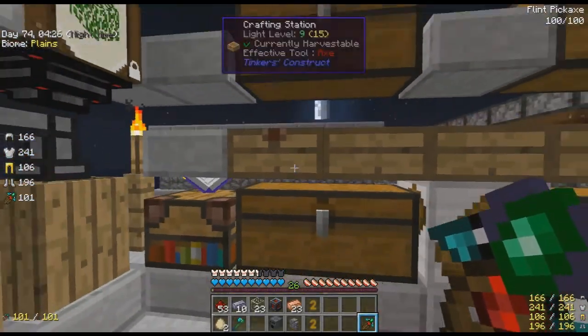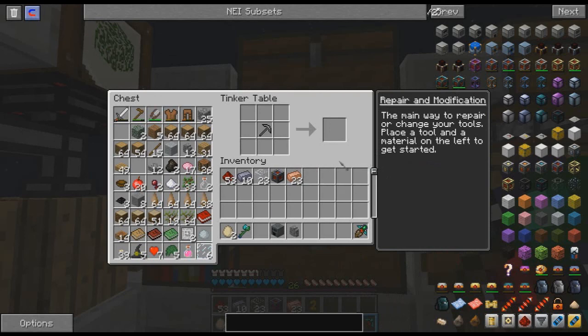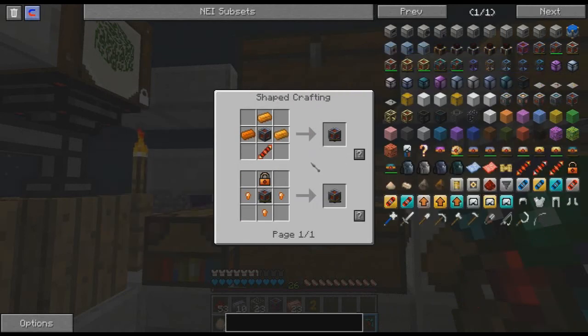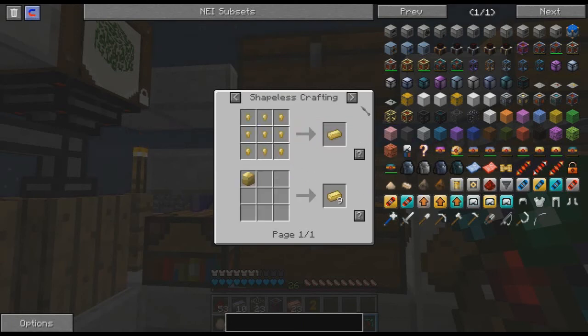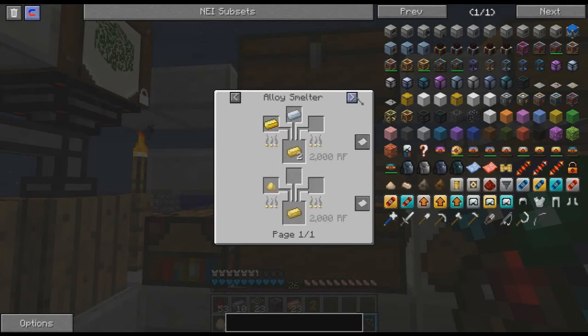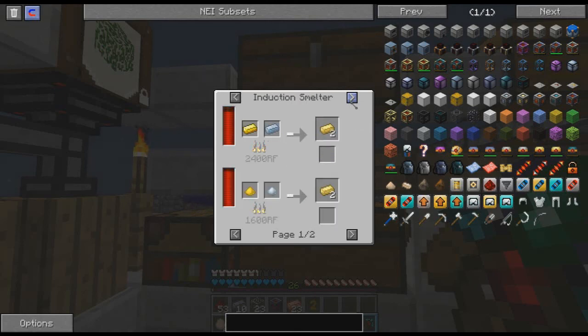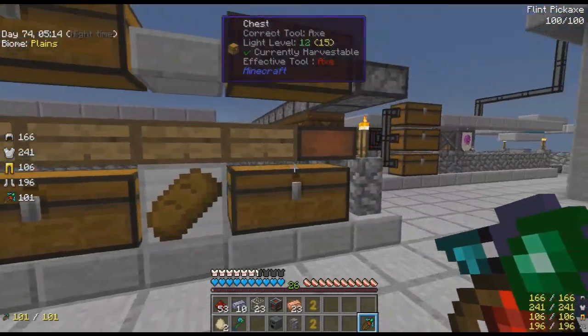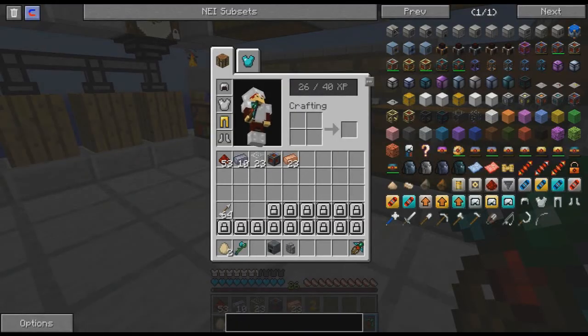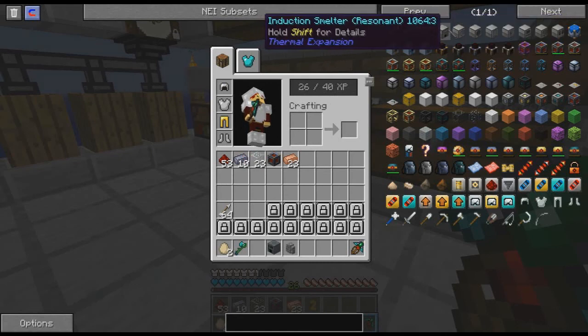Copper, I think. Copper and this. Which is... how do I make that? There's gotta be a better way to do it. Gold dust and silver dust for gold ingot and... okay. So let's try an induction smelter.